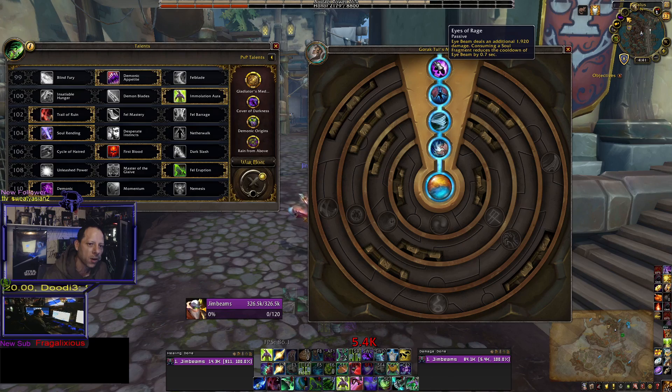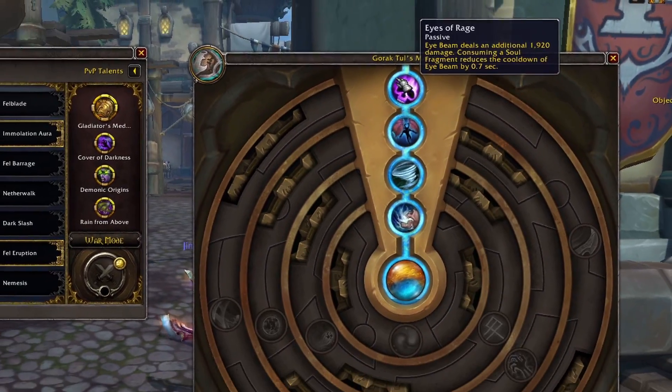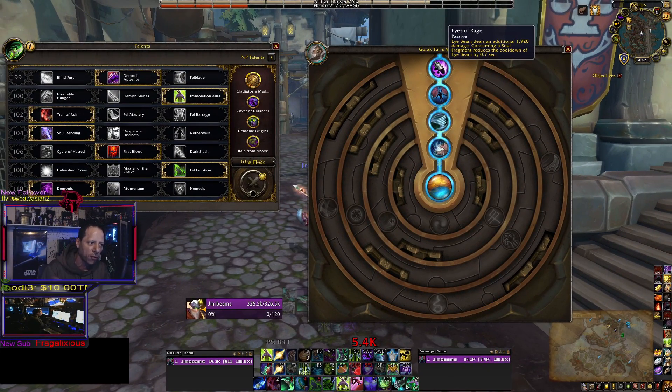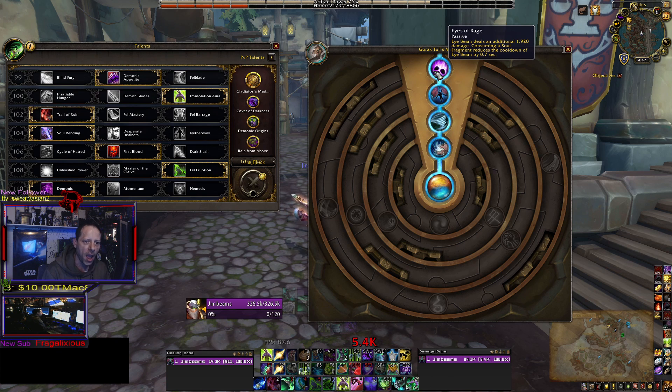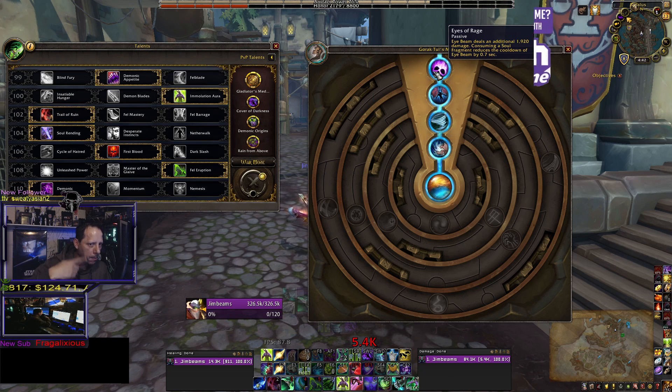The next trait to stack is Eyes of Rage. Eye Beam deals an additional 1,920 damage, and consuming a soul fragment reduces the cooldown of Eye Beam by 0.7 seconds. So every time you consume a soul fragment with Chaos Strike, you're cooling down your Eye Beam. Every time you kill something, it generates a lesser soul fragment that pulls down your Eye Beam cooldown again. In a big pull of 10–15 adds dying fast, your Eye Beam is almost back up — you can nearly Eye Beam back-to-back-to-back.